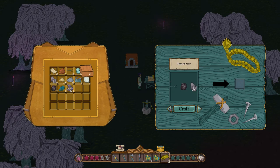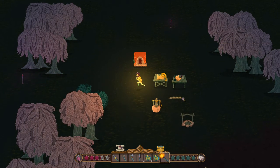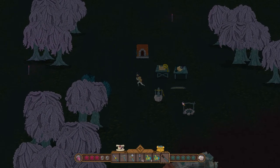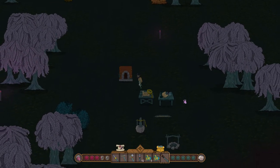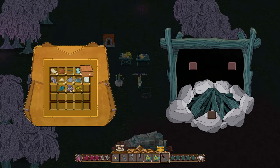We could make a charcoal torch — that is exciting. If we have it lit, there we go. Look at that — we can turn it on and off at will. Cool. And over here, I think we've decided that there's really nothing else we can cook here.